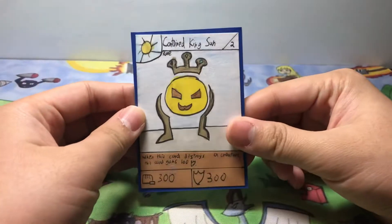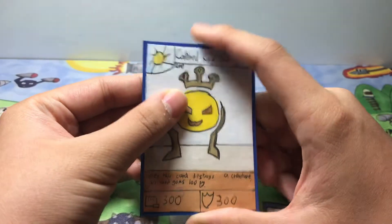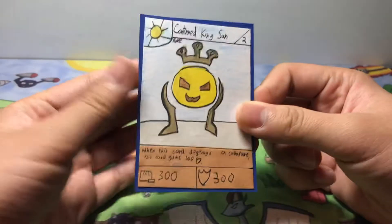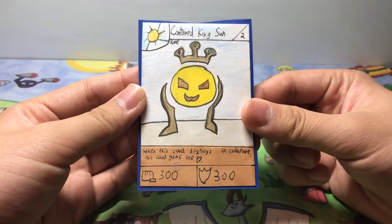Hi guys, it's me, Dimension Battles, and if you don't remember, I made this card all the way back in Set 3. If you're an OG subscriber or a new one who watched my old videos, then you'd remember Contained King Sun. He's a stage 2 light type rare card with 300 power and 300 defense, and when he destroys a creature, he gains 100 shield.